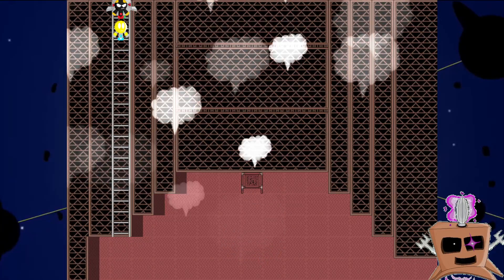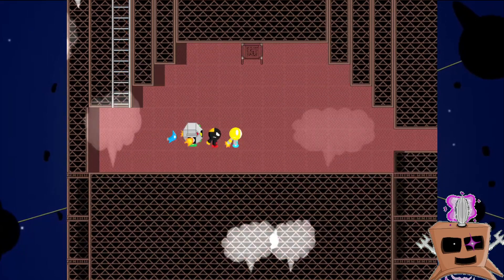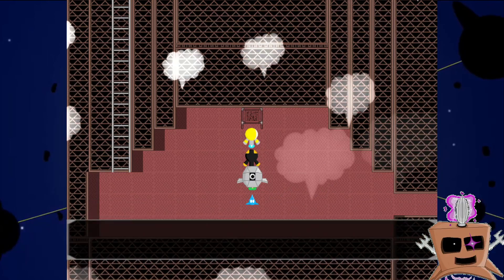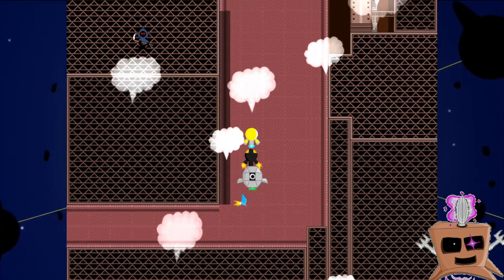Hello, Phil fans, and welcome to episode 78 of the Phil Let's Play series. We gotta go down the thing, and now we're here. Ohm's room is this way, and we're going to follow this way to get to Ohm's room.